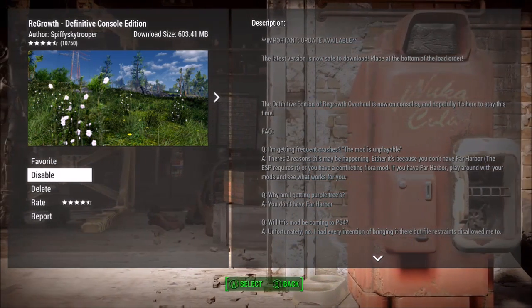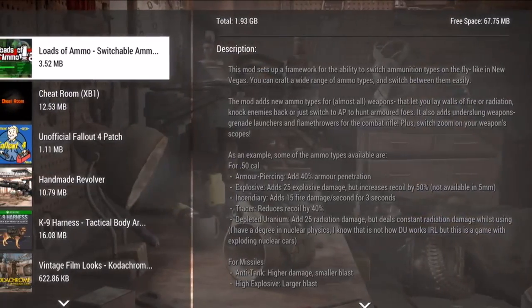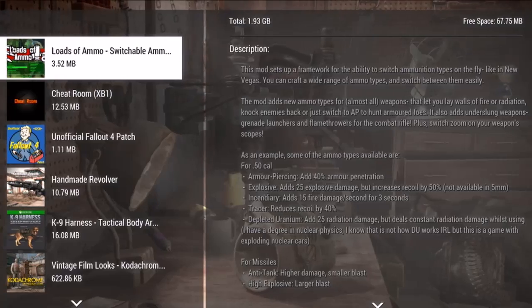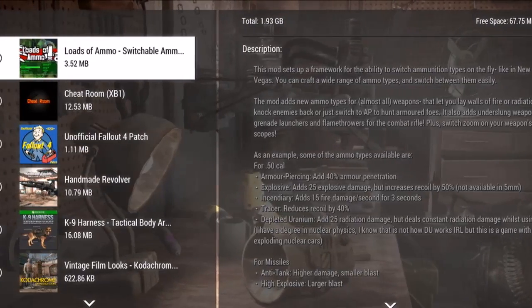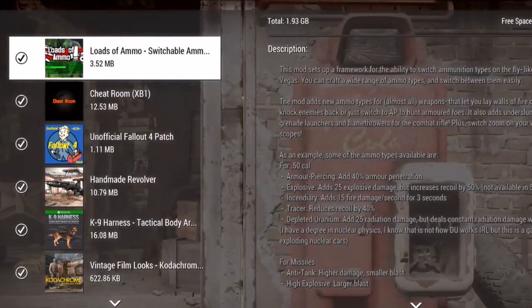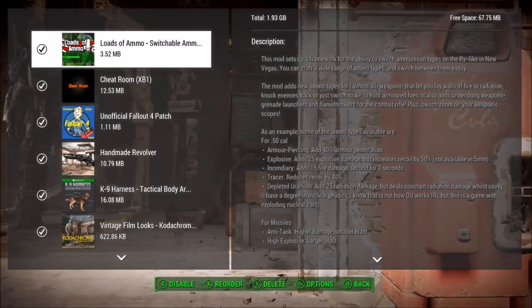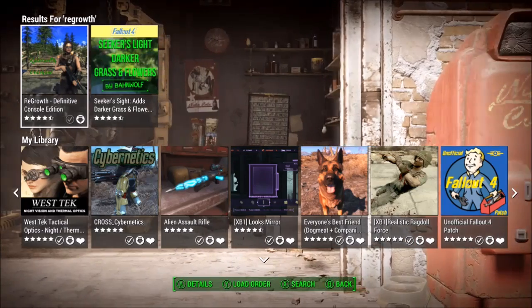As you can plainly see here, the mod downloaded perfectly. Let's look at my load order. As you can see, it's now 67.75%. That's obviously the reason why I wasn't able to download that other mod earlier, because that's how much space I actually had left. I'm sure you caught on to that by now — otherwise you're not watching this video.